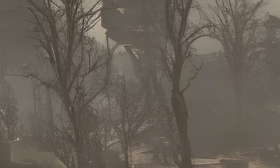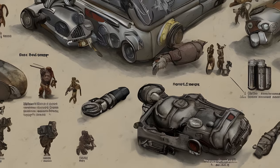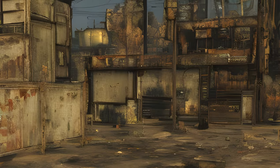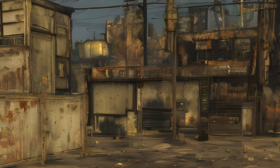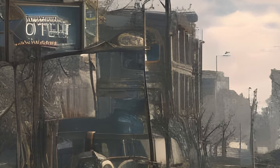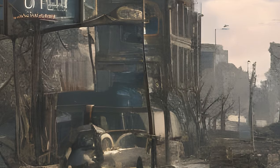The high-resolution texture pack is the seventh and final add-on for Fallout 4. It was released on February 6, 2017. Experience the wasteland like you've never seen it before with the Fallout 4 high-resolution texture pack. From the blasted buildings of Lexington to the shores of Boston Harbor and beyond, every location is enhanced with ultra-deluxe detail.